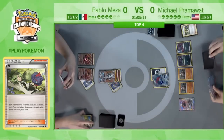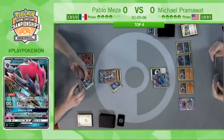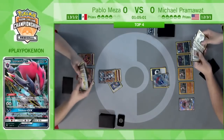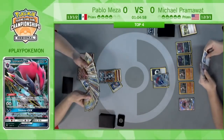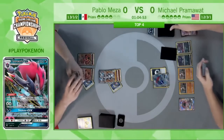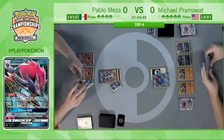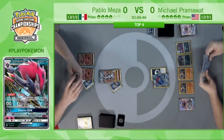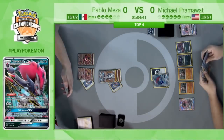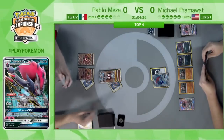Pram dropping another Zorua, filling his bench — kind of re-setting up his attackers. He's debating attaching the Choice Band, decides to Trade with the Tapu Lele. He now has two Zoroarks in hand, so as long as those Zoruas on the bench survive, he'll be able to put out plenty more Zoroarks. There's a Riotous Beating for 120 and action is back on Pablo.